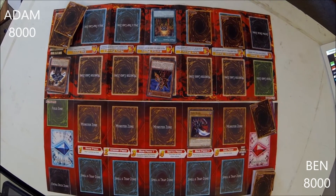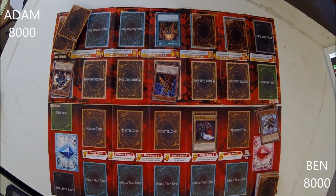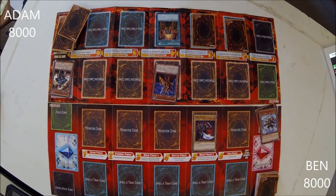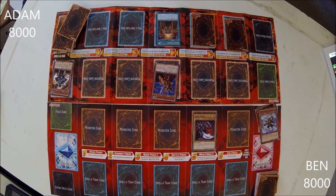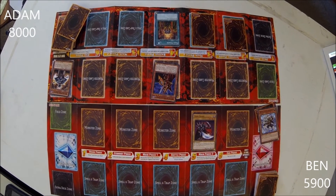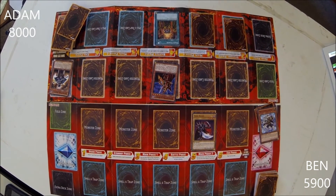So he loses. I had an extra 3,100. You had 1,100 — you lose 2,100 life points. And I end my turn.